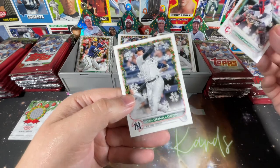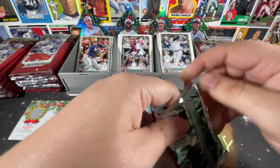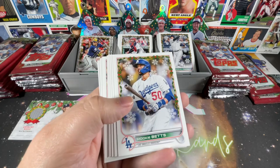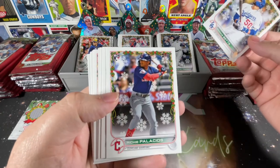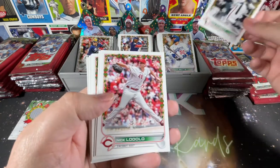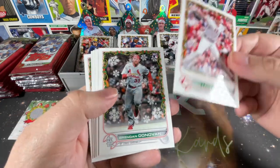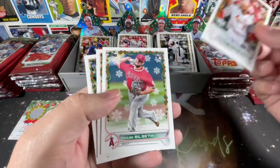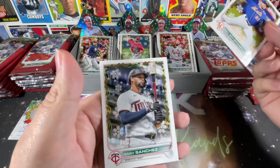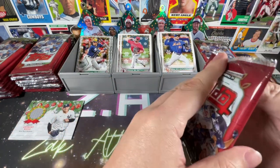Brian LaVastida, Josh Donaldson — love that they updated Soto. CJ Abrams is updated in his Nationals uniform, hopefully we can come across him. Mookie Betts, Palacios, Lubob — I know he has a short print. Nick Lodolo, Brian De La Cruz, Brendan Donovan, Albert Pujols. Chase Silseth, Max Scherzer, Gary Sanchez. Two packs to go in the first blaster.